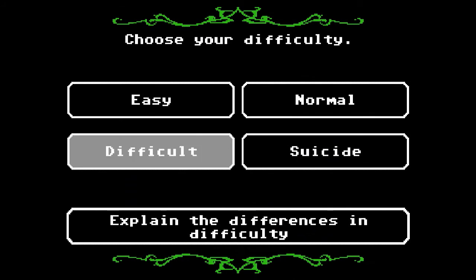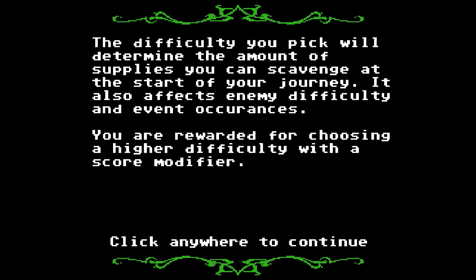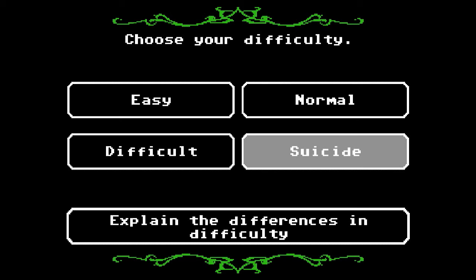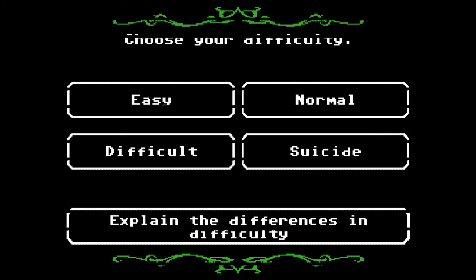Campaign mode. The difficulty you pick will determine the amount of supplies you can scavenge at the start of your journey. It also affects enemy difficulty and event occurrences. You are rewarded for choosing a higher difficulty with a score modifier. So if I go easy, I should be able to get more stuff and not die as much. And if I pick suicide difficulty, I'll get a lot more score but die a lot. I'll take easy for now.